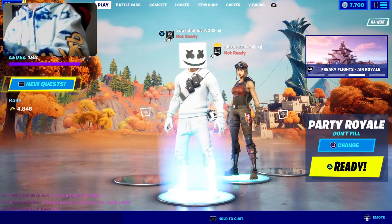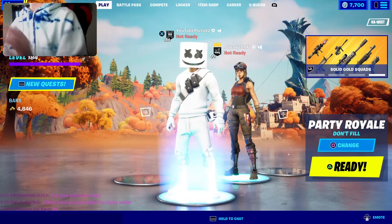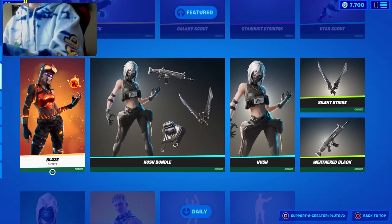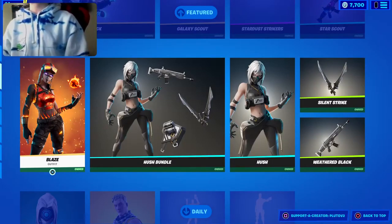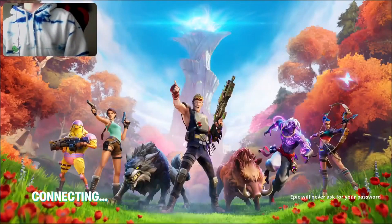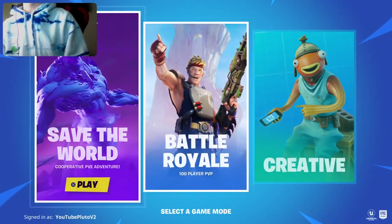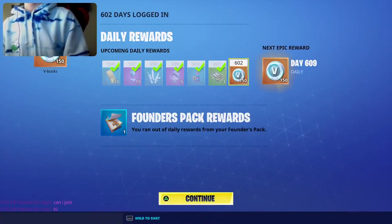We're five likes away from 5.1K likes. Ziki with the five-bomb donation — highest donor gets a gift, and right now the highest is Ziki. Julie is second highest. We're waiting for our gift returns — let me go to Save the World really quickly, collect the gift, and then it'll fix everything in my item shop.